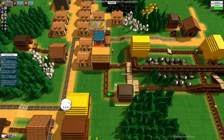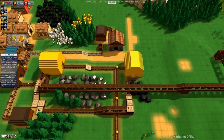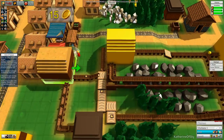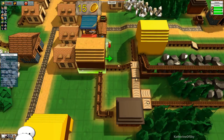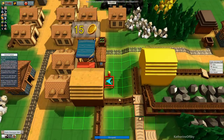A couple of other people suggested using conveyor belts for grain output, or using conveyor belts as an output from the kitchen. Let's see if that works — we're going to have bread output from the kitchen. Let's go ahead and build a conveyor belt. We'll just build one and see if it comes out.